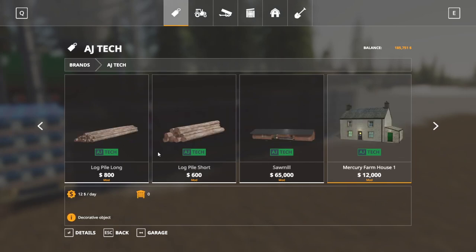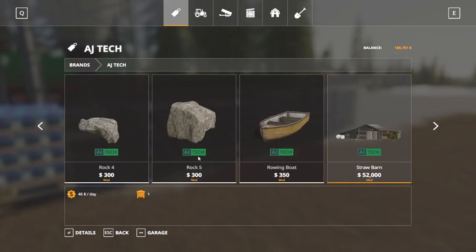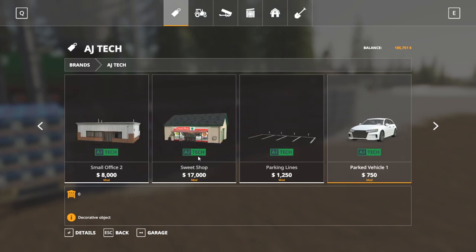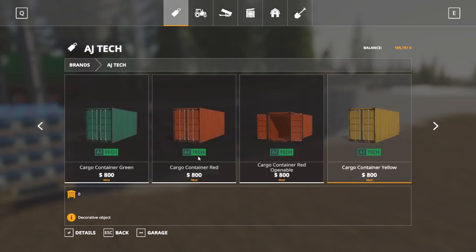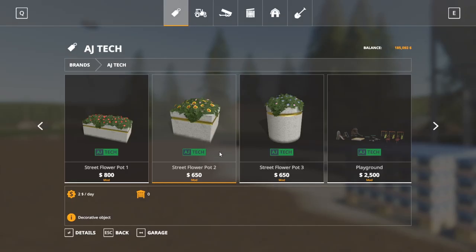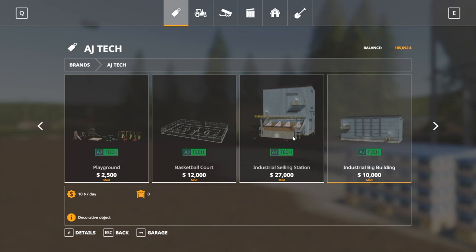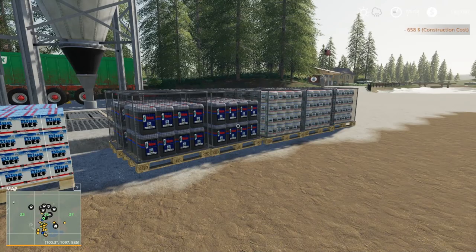Scrolling through the new placeables — some of these I'm not 100% sure are new versus from the last episode update. Someone commented that some items were part of the last update added by Alien Gem to the map. There are playground equipment, basketball courts, and all these industrial buildings. I accidentally placed a flower pot and I'll edit that portion out. But yeah, there's lots of new stuff added with that update.